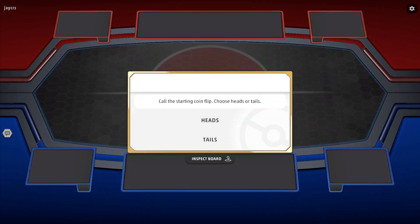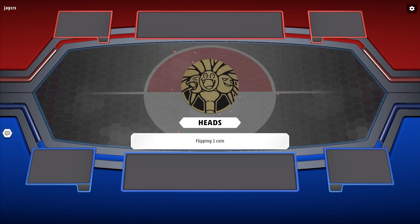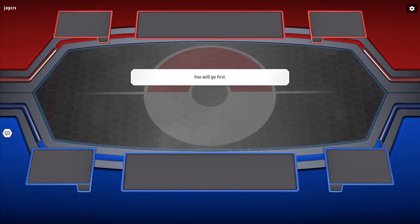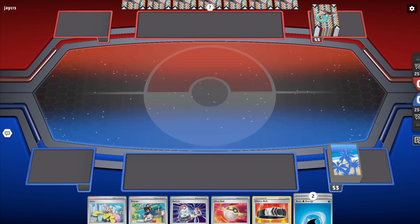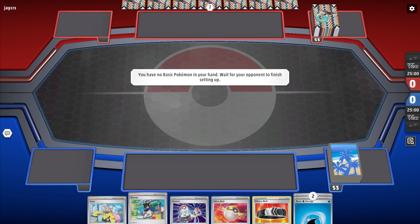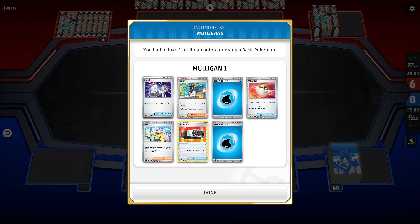Alright, see how things go here. I'd like to go first if I can. I can go first, so that's nice. Hopefully I get an obviously good start — need to get a basic in play so I can attack. Taking a mulligan. Kieran is very important in this deck, so being able to get Kieran when you want it is a little problematic. Maybe the deck needs Hisuian Sneasler V from my gameplay — I will say that.